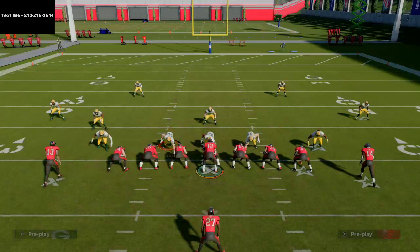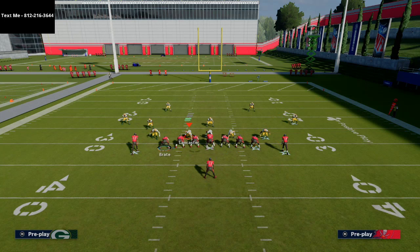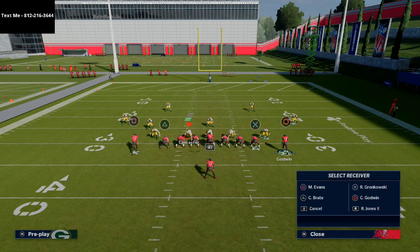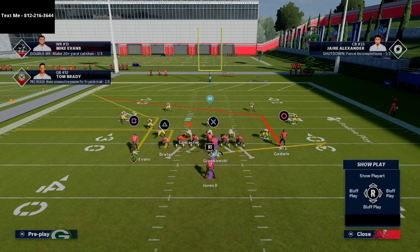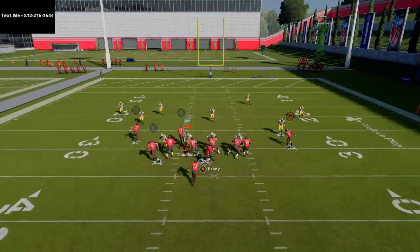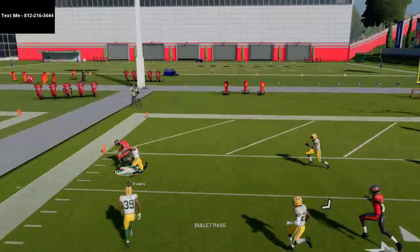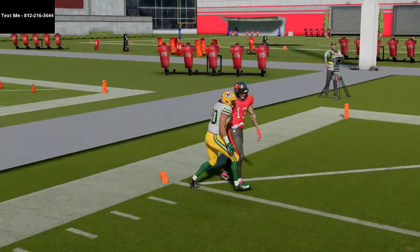Another thing you could do is run a flood concept to the left. If you have a slot apprentice, put Chris Godwin on a post route, take Gronk and motion him over on a flat, and have Brate run a little streak right up the seam. This is a basic flood to the left side, and that corner route does a really, really good job of hitting separation. The corner routes within this offense are really, really effective.